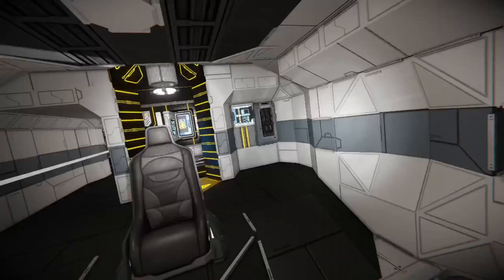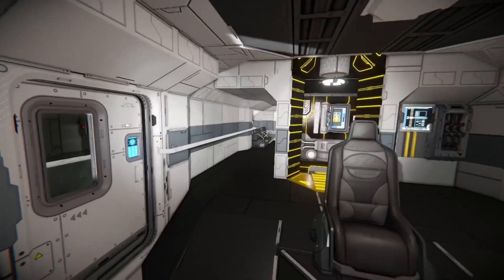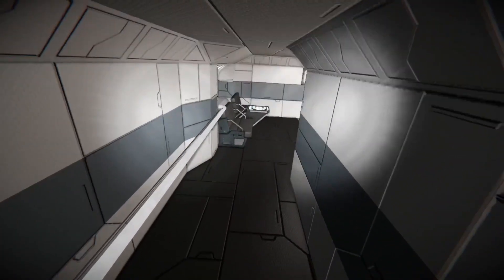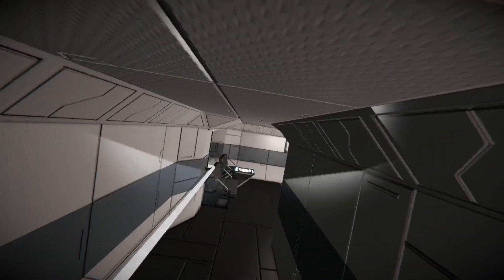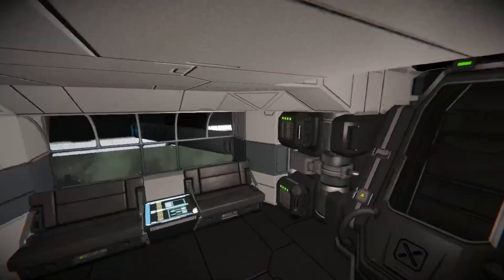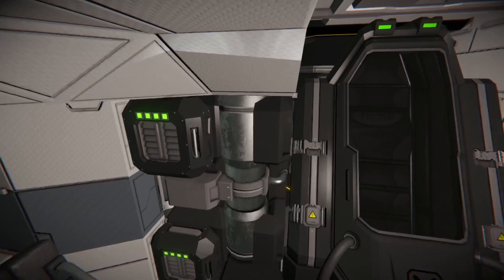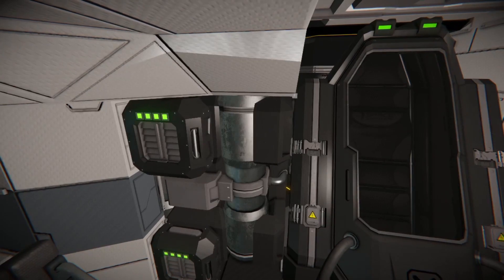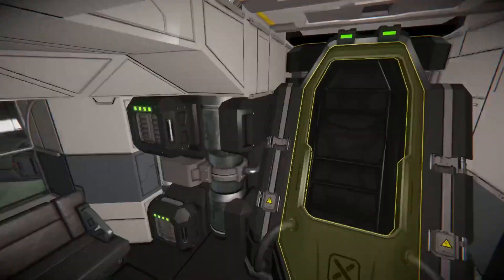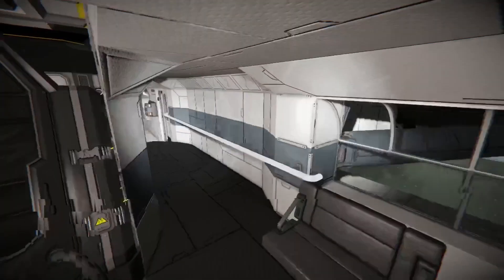We've got some other options here. I can push a button there, and I think we've got a button here which depressurizes the room, and I believe this button also pressurizes it as well. Heading to the back here, we've got four seats, a small air vent, an oxygen tank, two more air vents, and a cryopod. Also more screens to make it feel like a Star Trek ship.